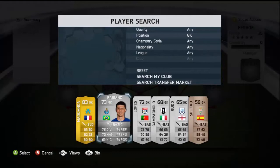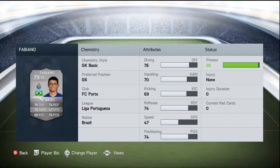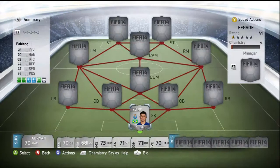In goal, as you can see, we have Fabiano from Porto. He's rated 73 overall, got 1-star weak foot, 1-star skills, bought for 950 coins. He's got 76 diving, 70 handling, 69 kicking, 64 reflex, 47 speed, and 74 positioning. Overall he's a good player — his stats on the card are really good, so against gold players he usually saves most shots as well.